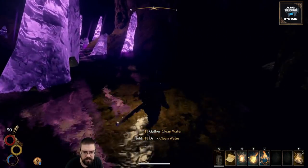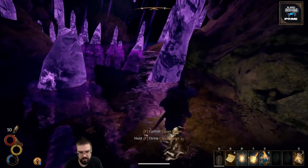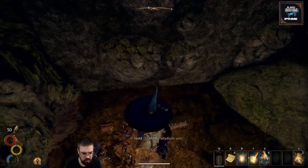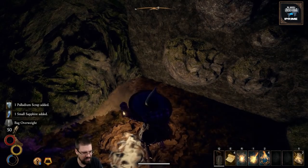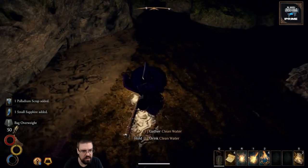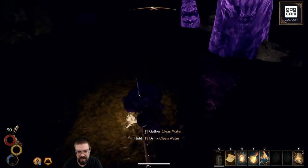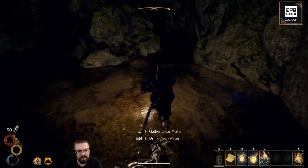Where are we going right now? Super magic? Maybe. That'd be fun. I like magic, but I really like super magic. Palladium! So that earlier said it was a rare material, so it looks like there may be stuff hidden in the water. We're trying to keep our eyes peeled.